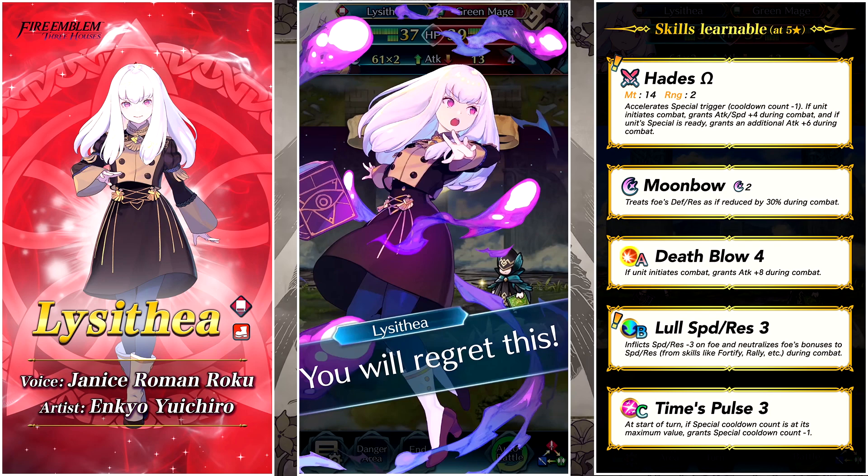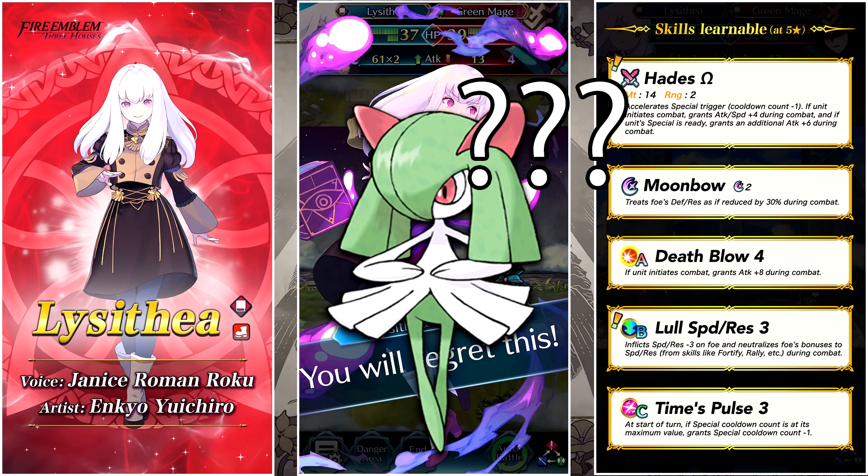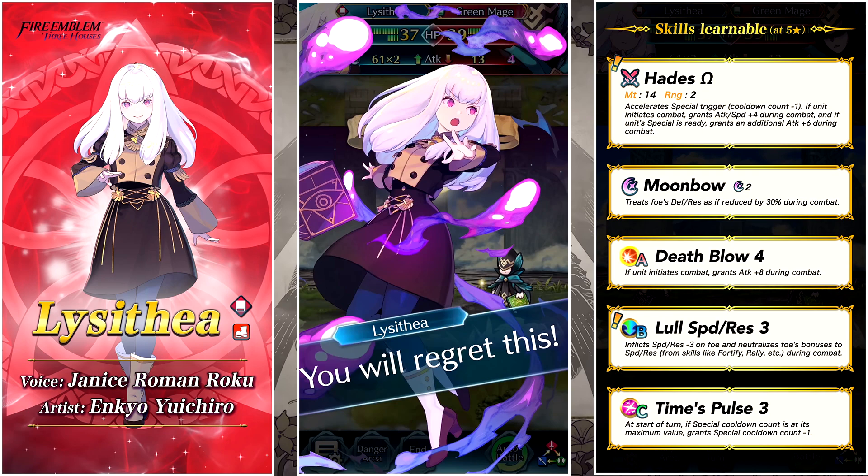Since she's not really a speed-focused unit, Lull Speed and Res may not be the ideal fit — you might prefer Lull Attack and Res instead, like what the Mirage banner character had. But coming with a Lull skill right out of the gate is still helpful. In her C slot she's got Time Pulse 3 — a great skill we've seen on Sothis — and combined with her weapon, that's going to be pretty nuts. Ditch Moonbow and give her Ruptured Sky or maybe Glimmer, and she's going to be outputting crazy high damage. Everybody loves Lysithea, so she's definitely worth going for.